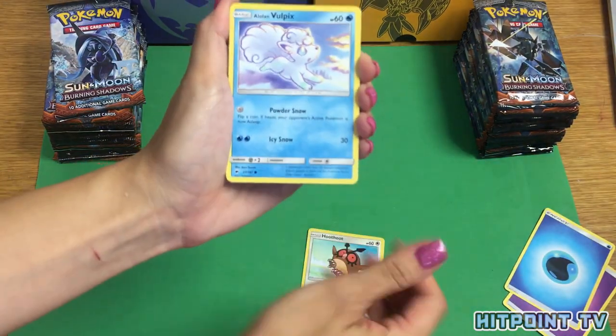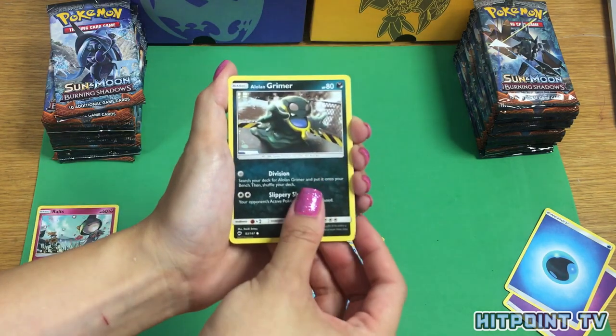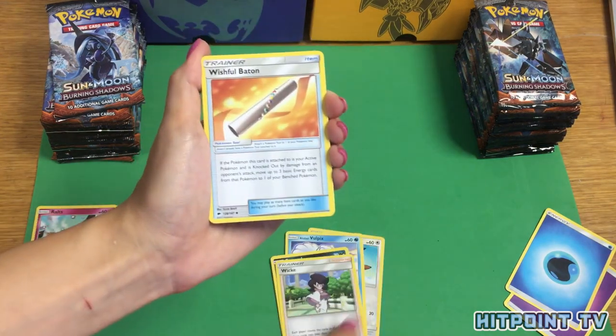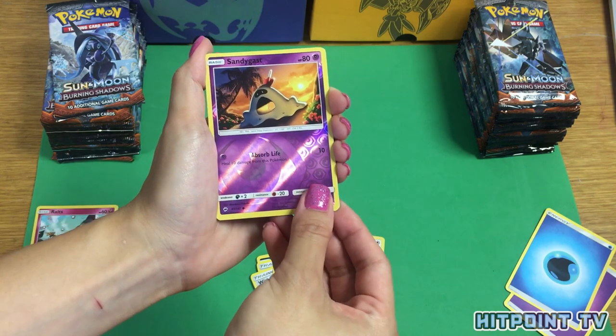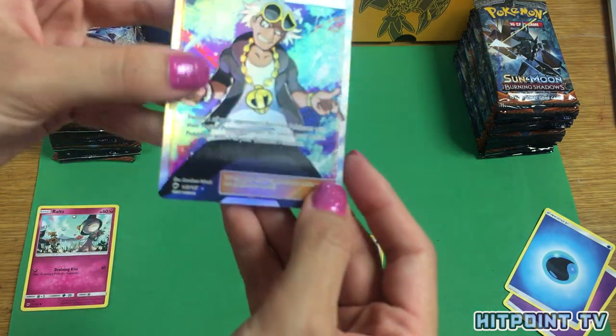Here's Hoothoot, Alolan Vulpix, Ralts for my Gardevoir deck, Alolan Grimer for my Muk deck, Sneasel, Wick, Wishful Baton, Ribombee, Sandygast, Reverse Holo Gastly, and — oh dang! It's textured too.